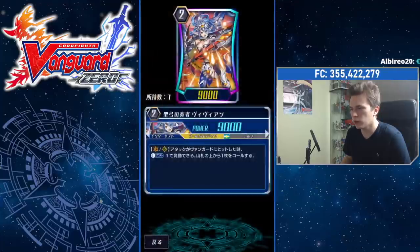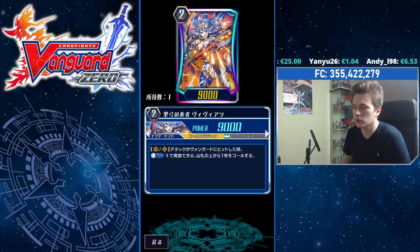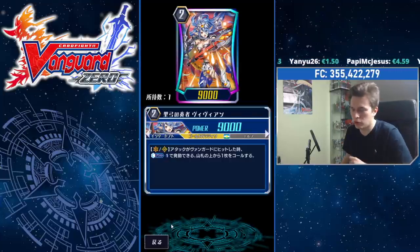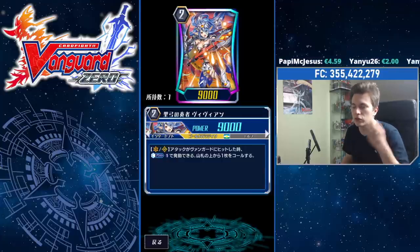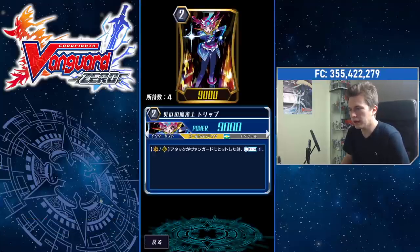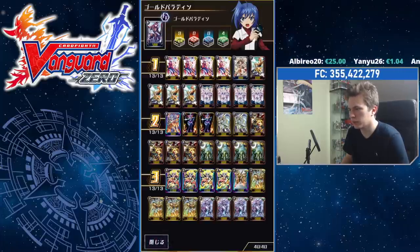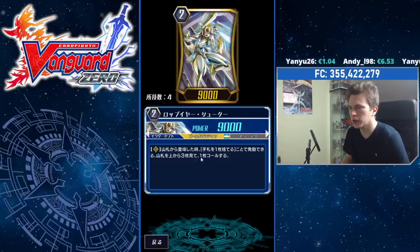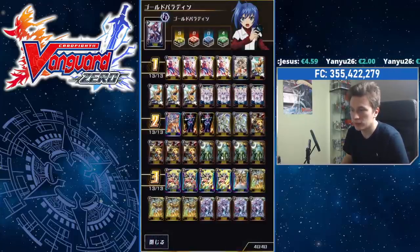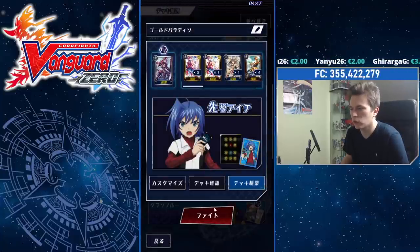You can basically spam a bunch of these, go to 5 damage, and potentially double heal and also heal from these, going to really small amounts of damage. Their main use is to enable Limit Break really fast because Azle's Limit Break is really, really strong. We also have one Vivian — when her attack hits a Vanguard, you may call the top card of your deck to extend your attacks. We have Trip, whose skill flips a damage face up when her attack hits a Vanguard. And finally, Lopier Shooter: when placed from deck, you may discard one and look at the top three cards of your deck and call one — great for extending attacks.